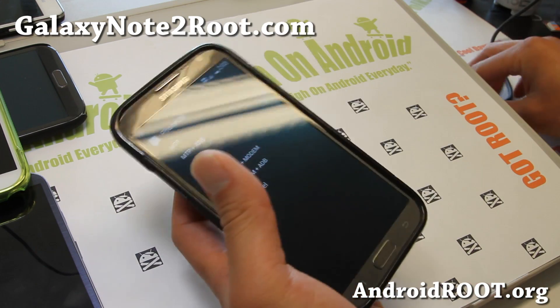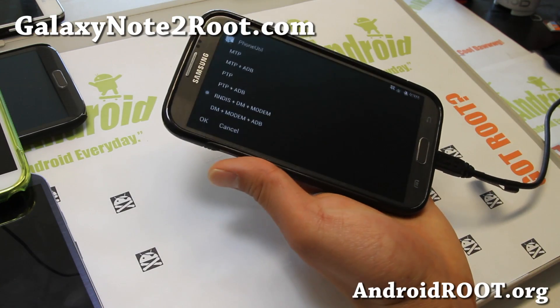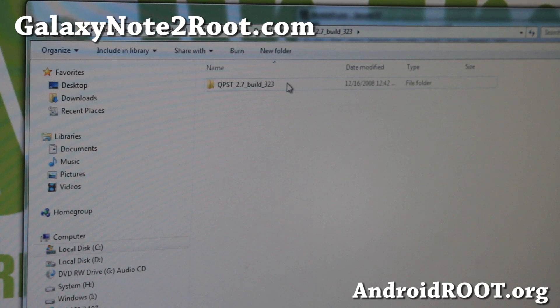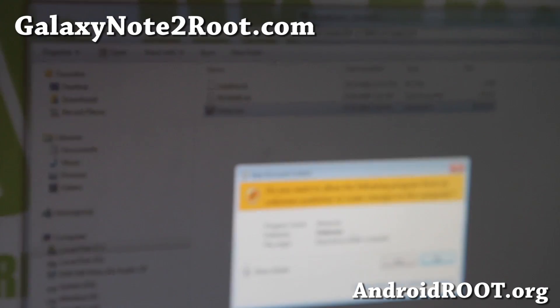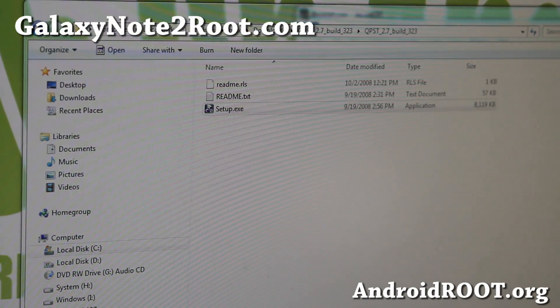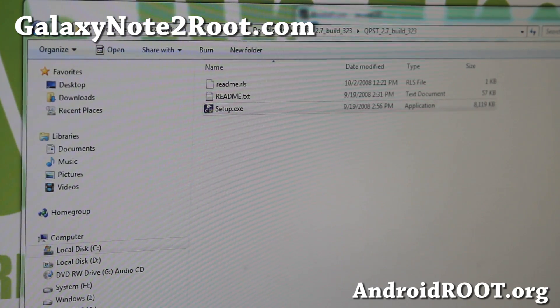Alright, and then plug it into your computer. Let's go to our computer. Next, you'll have to go ahead and download QPST 2.7 build 3.3 zip. Unzip it and you'll get a setup folder. This is QPST software that allows you to hack stuff. Go ahead and install it — it's actually installing on my other screen. I'll be back when this installs.